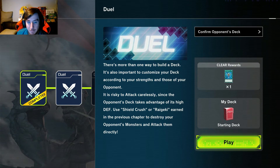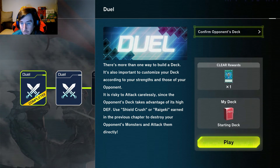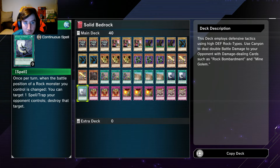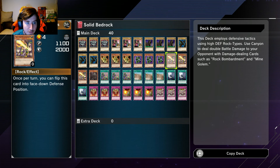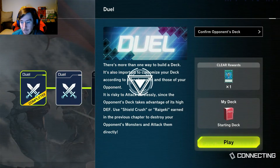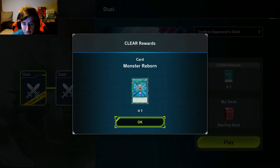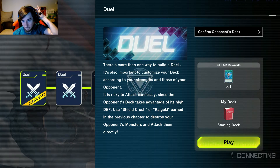There's more than one way to build a deck. It's also important to customize your deck according to your strengths and those of your opponent. It is risky to attack carelessly. Since the opponent's deck takes advantage of its high defense, use Shield Crush or Ragaki earned in the previous chapter to destroy your opponent's monsters and attack them directly. They have a lot of high defense — not a lot of attack, but a lot of high defense.